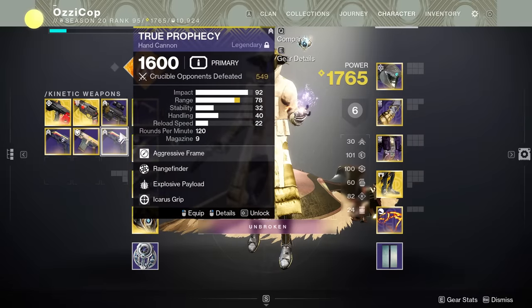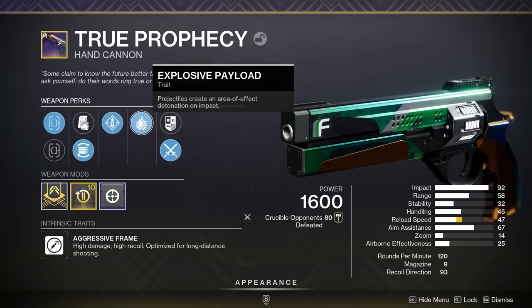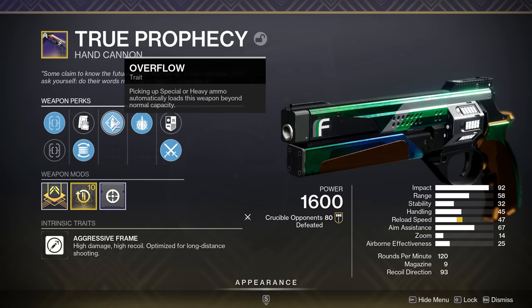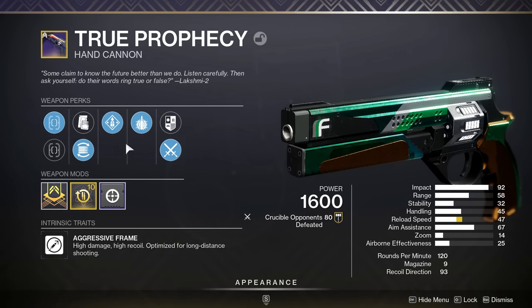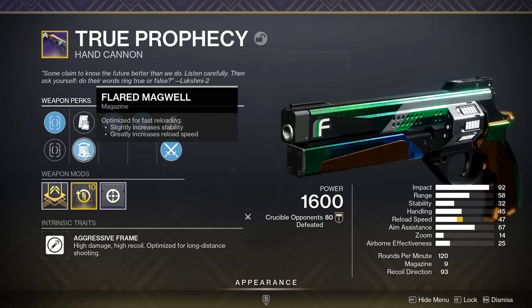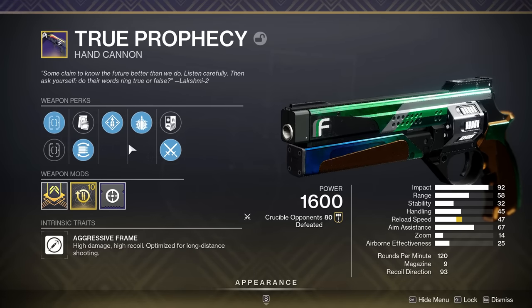I've also got the Rangefinder Explosive Payload roll with Accurized, Steady Hand, and a Range Masterwork, but I'm just not a Rangefinder fan. That's why the one Xur was selling caught my eye — it has Explosive Payload, which in my opinion is the best perk in this column. Opening Shot would be my first choice; Opening Shot Explosive Payload is nuts. If anyone has that roll with Accurized or Steady Rounds, Fast Draw, Steady Hand, and a Range Masterwork and would let me use it, that would be sick.